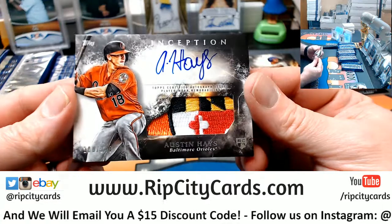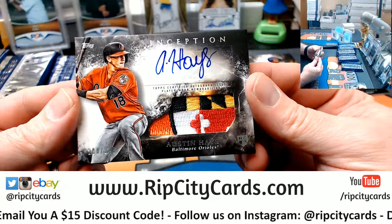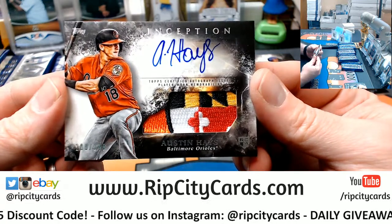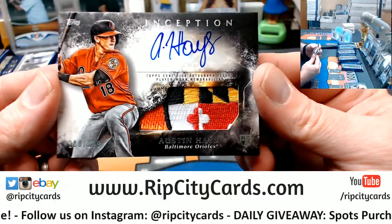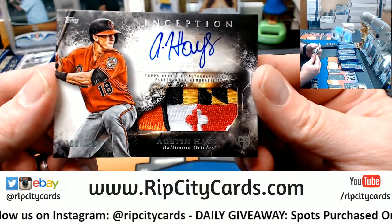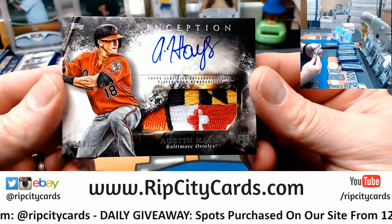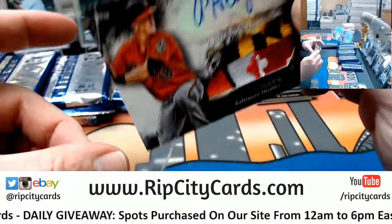That's a patch numbered to 249. That's disgusting. Spencer, a museum is right after this. You get about 10, 15 minutes maximum. That's a disgusting patch, and numbered to 249 even. That's ridiculous.